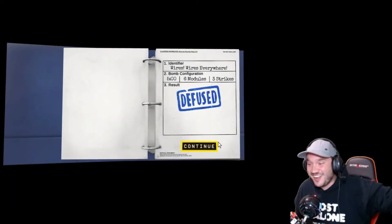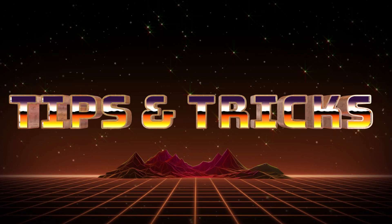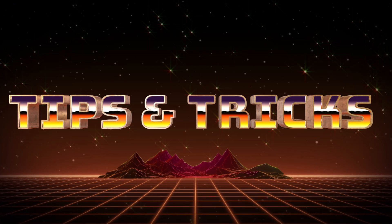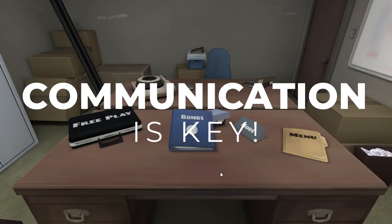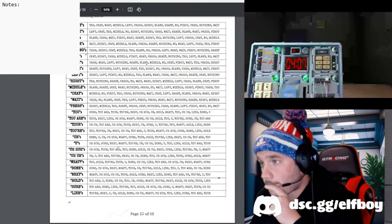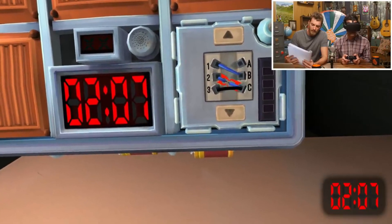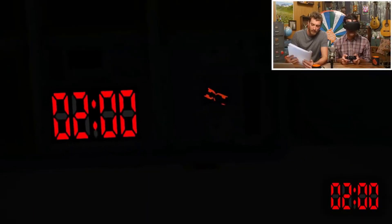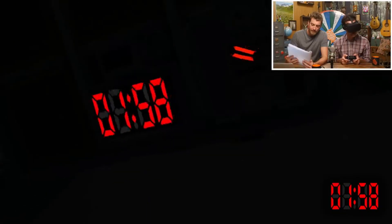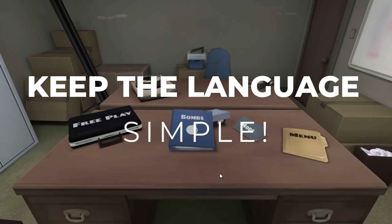These are the experiences that make this game truly special. Now, for those of you that want to give this game a try, here are just a few tips. First and foremost, communication is key. Practice clear and concise communication with your team, and don't be afraid to ask for clarification if something is not clear. Keep the language simple.